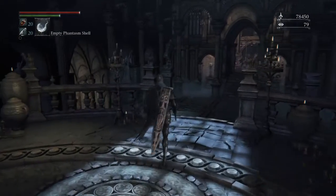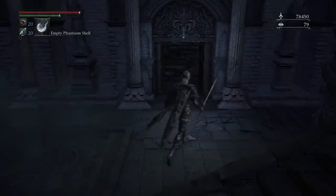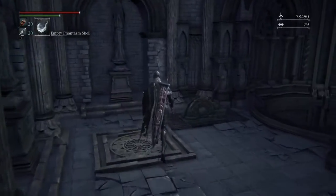The path we'll want to take to head to the Choir is the same path to the right that we've taken for other paths in the previous videos. We'll want to go up this elevator.